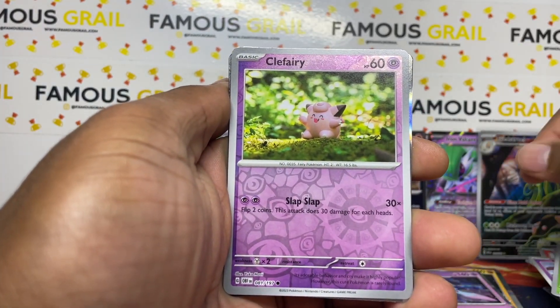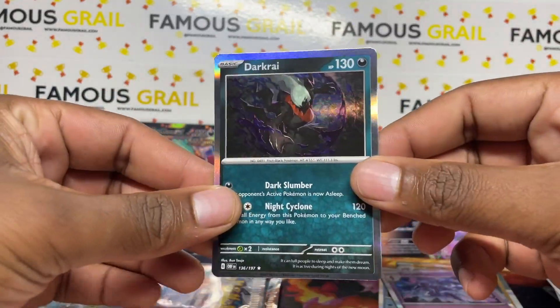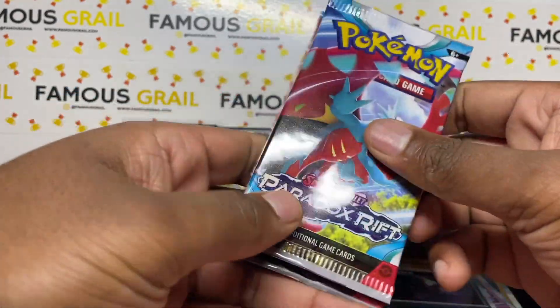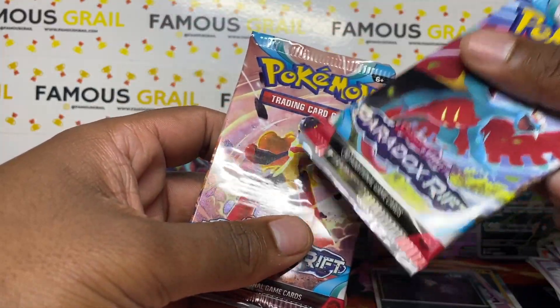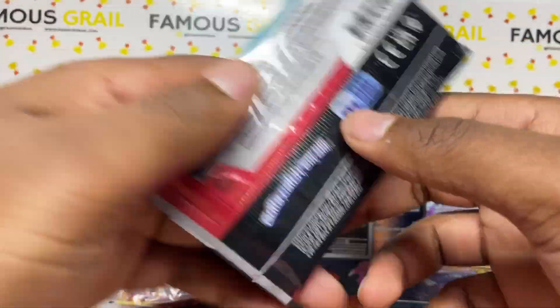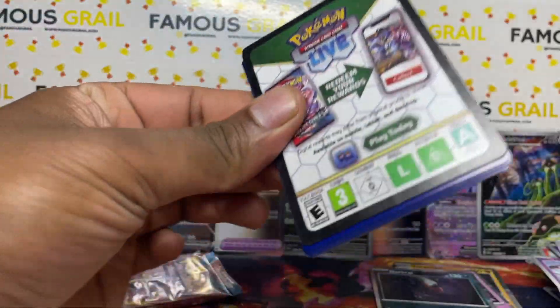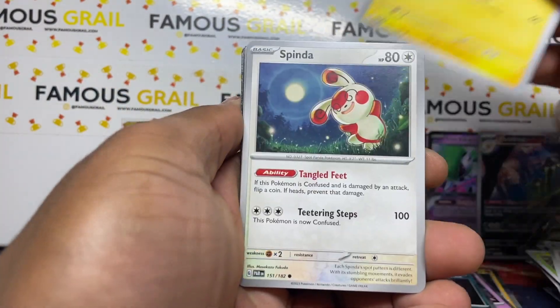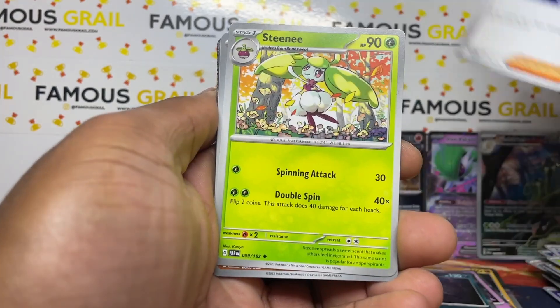Obsidian Flames - this is where we could pull a Charizard, but unfortunately just a Darkrai holo. Two more packs to go. I wouldn't mind a full art - I think I pulled a full art version of the Armorouge. Armorouge is my new favorite new-gen Pokemon, same with Roaring Moon, because Salamence was always my childhood favorite.